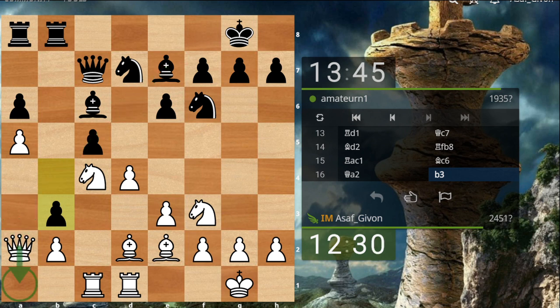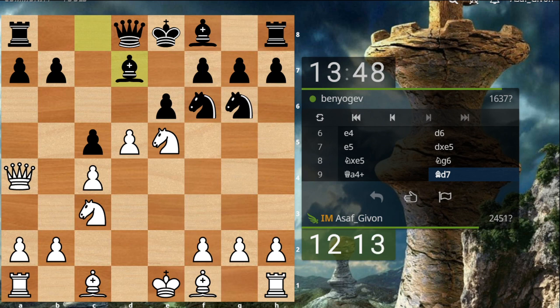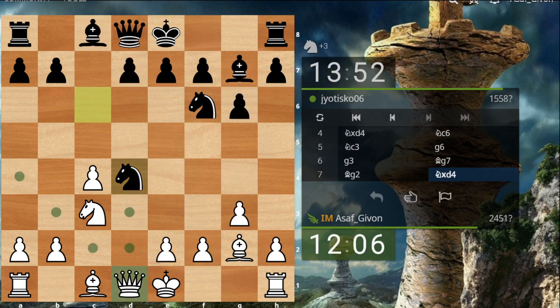So probably Qb1, because the queen on a3 is very risky because of that bishop standing there. a1 just looks kind of bad. I guess I don't have too much choice — I kind of have to go Qd1, Qb1. Now I can seize the opportunity to take the two bishops advantage, which I will do.